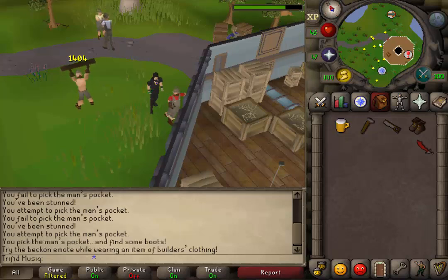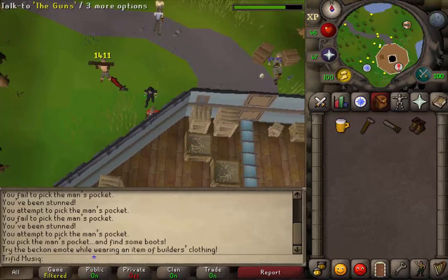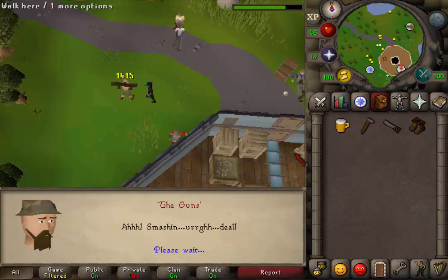After a couple of attempts I got myself the builder boots. Next let's talk to the guy that is lifting a lock. Just skip through the dialogue and you will trade a shirt for a beard.